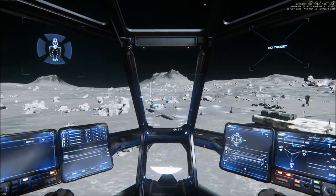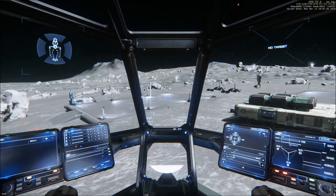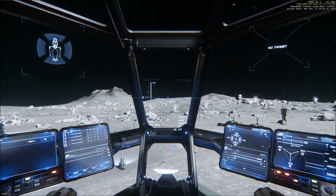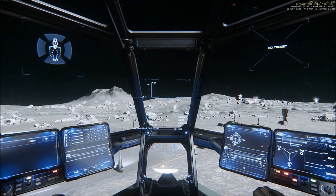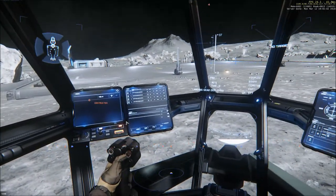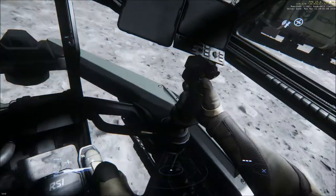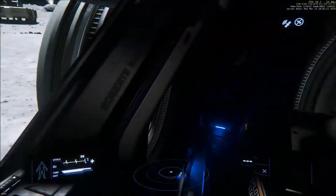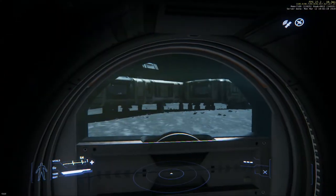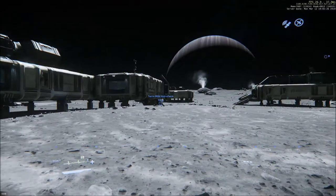Alright, this is the Terramils outpost. It's fairly similar to some of the other spots I've landed at before. Terramils, if I remember correctly, is a hydroponics facility — so these guys are growing food, believe it or not, in a landscape such as this. I'm not sure that they can actually grow anything in the soil of this place itself, but who knows — it's supposed to be the 30th century, so I would assume agricultural technology has advanced a bit compared to where we are today.